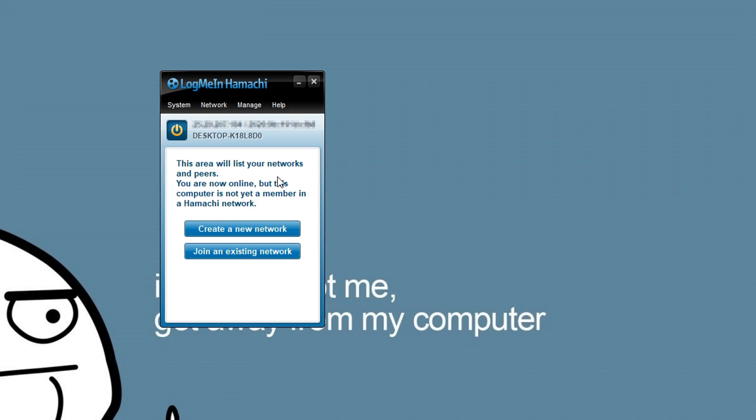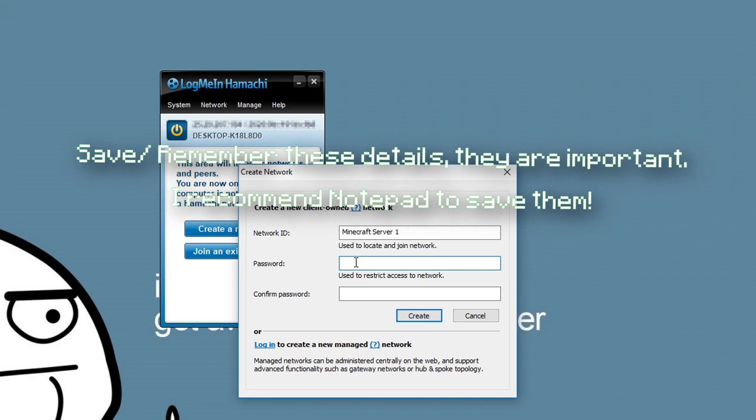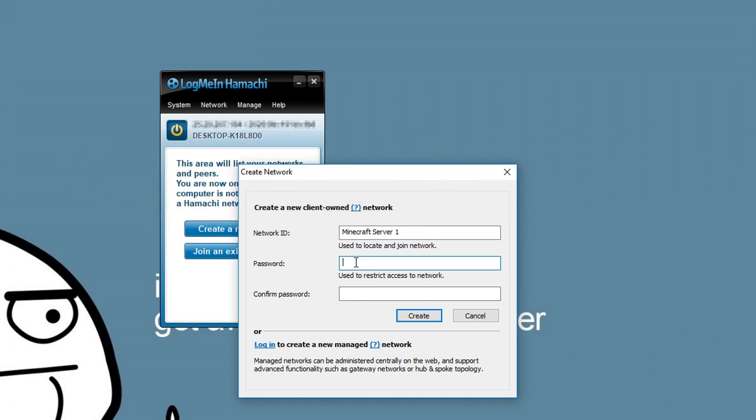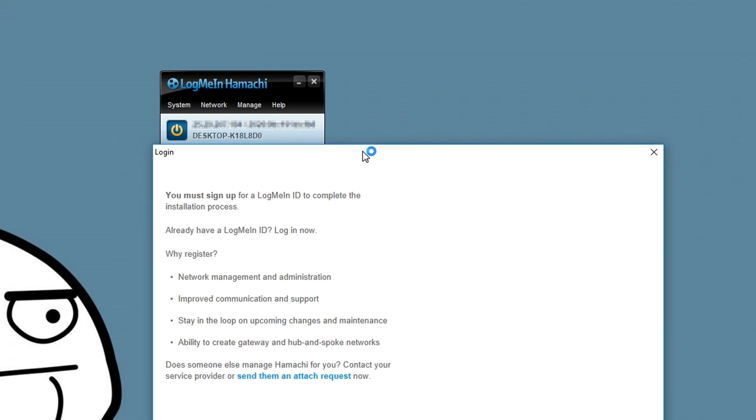To activate Hamachi and get the option to create or join a network, press the power button. If you're the one making the server, press 'create a new network' — I'll call this one 'minecraft server one'. You'll need to set a password; make sure it's something you can remember and share with your friends. The network ID and password are key details — your friends will need both to join.